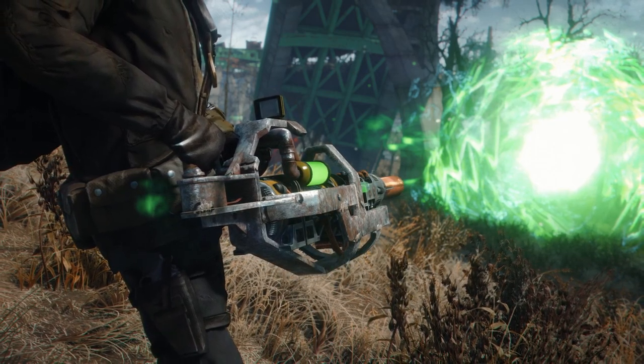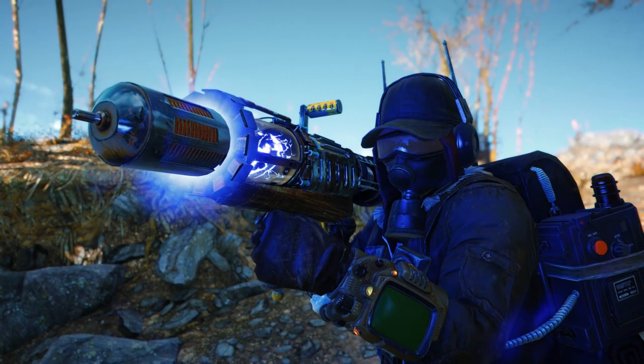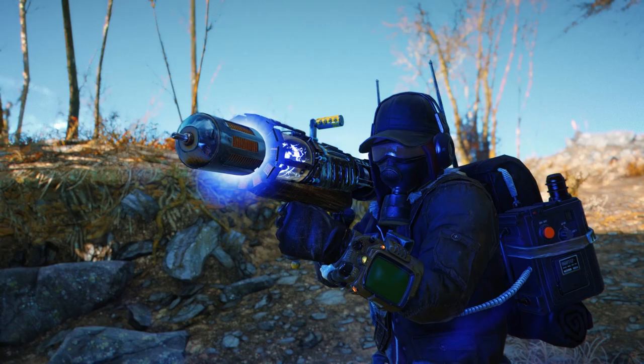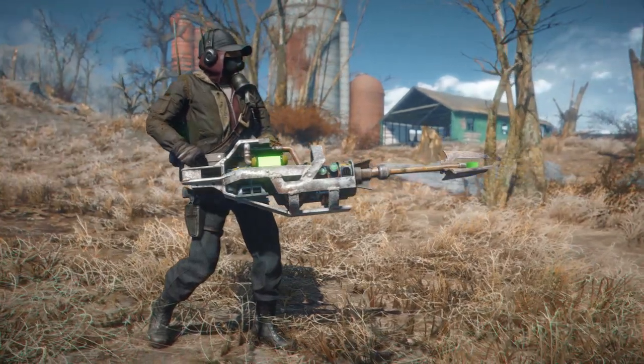These weapons are mostly NIF bash, so there are some custom assets here and there, and they utilize vanilla animations. But I gotta say, these both look very, very nice — especially that Tinkerer's Tesla Cannon. That thing looks absolutely insane. I've seen it on the Discord a lot floating around and I've just been waiting for its release, and we finally get to have our hands on it.